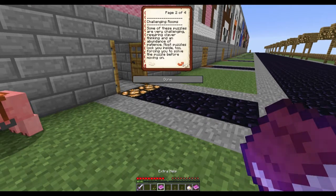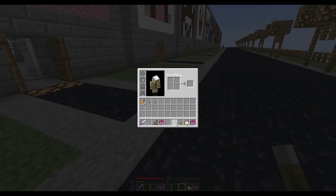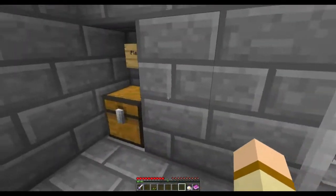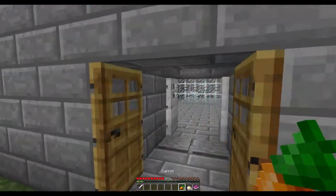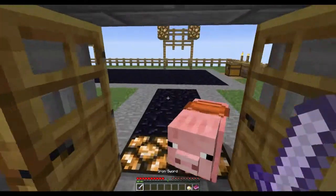I'm going to take a quick look at the extra help book. In every room, you'll find a lapis lazuli block - if you ever get stuck, you can place one of the levers on the block to solve the puzzle. So basically these three levers are for if you get stuck three times - you can skip a puzzle. I'm going to try not to take things between levels.